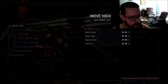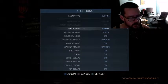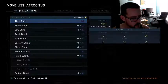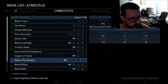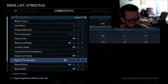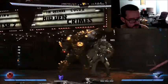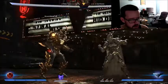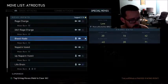Let's run through some Atrocitus hit confirming real quick. Hit confirming is the same with every character, but just to go over it again: AI options, set block mode to always. His basic combo starter is the forward-two-two-three string, which is an overhead. You can special cancel it into Blood Naté, which is negative 40 on block.